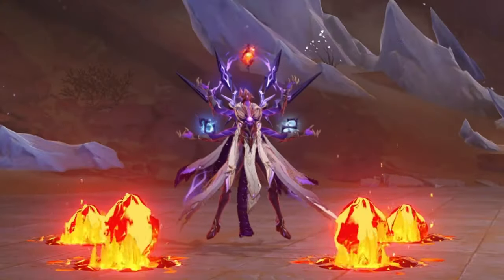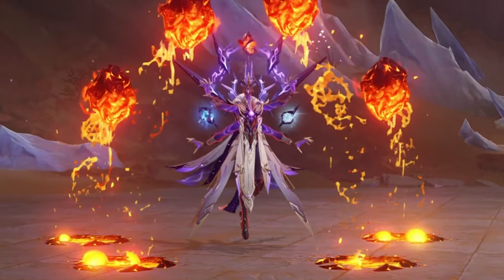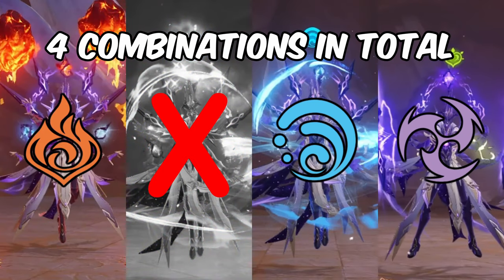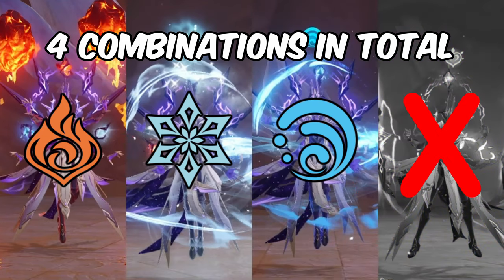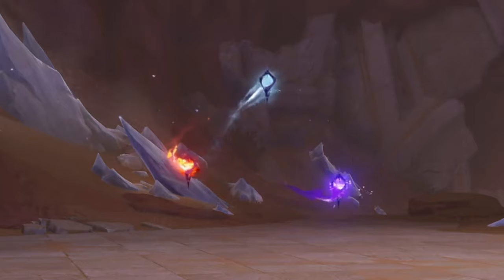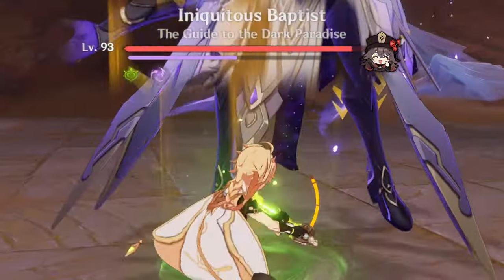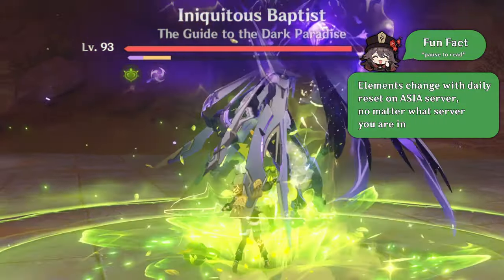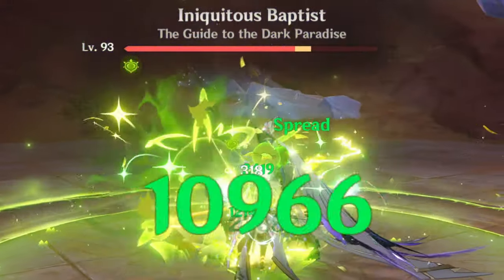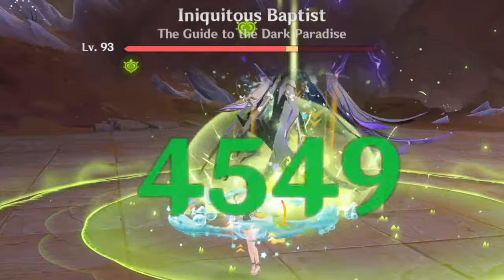In battle, Iniquitous Baptist can wield four elements – Pyro, Cryo, Hydro and Electro – out of which he picks three at random. But you can find out which ones you will face in advance if you look closely at the crystals flying at the boss spot. No matter what elements he picks, during the fight you will have to destroy shields made of those elements to stun the boss and be able to deal damage to him.